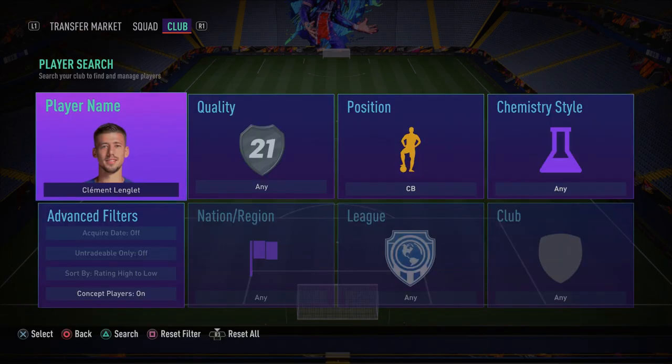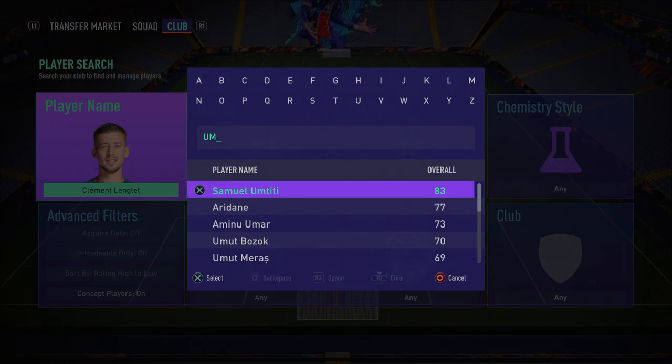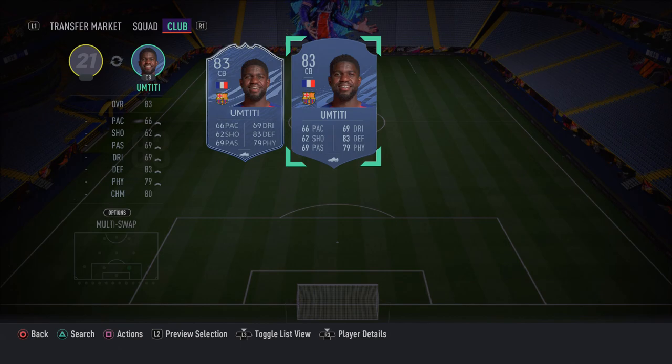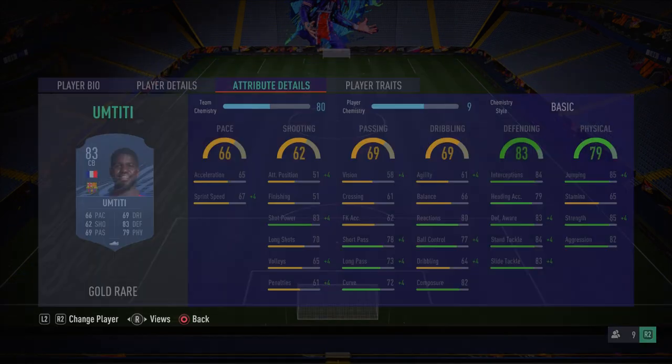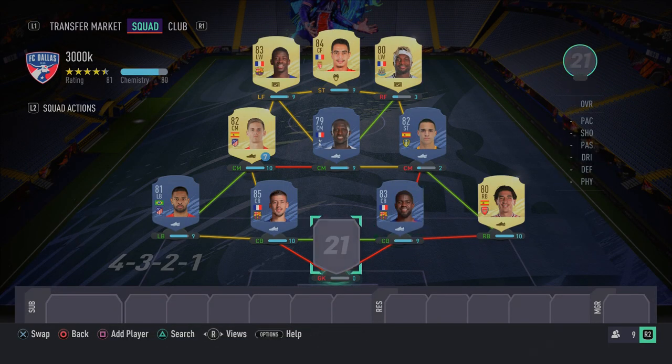In the right center back spot we have Samuel Umtiti — another Barcelona Frenchman. He did get a downgrade from last year but his card still plays similarly and is fantastic. He's not that fast so I'd recommend a Shadow chemistry style on him. His defending stats are very good — strong, excellent at tackling, good defensive awareness, and good interceptions.